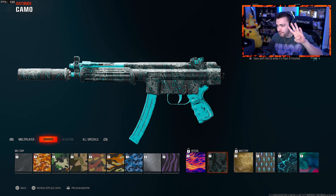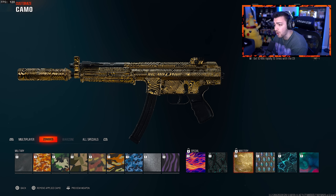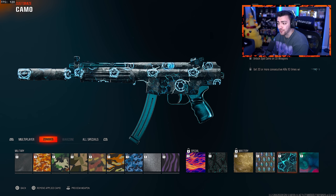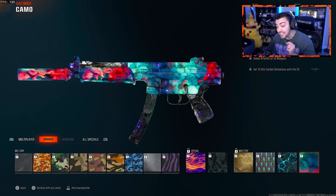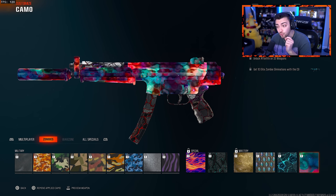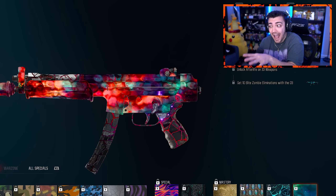And within zombies, there are four unique mastery camos. We have Mystic Gold, Opal, Afterlife returning from Black Ops 2, and of course we have the Nebula camo. Oh my god — as much as I love Dark Matter, I really need this camo. This might actually look better.